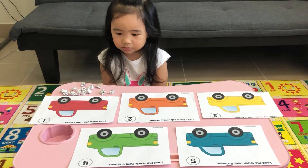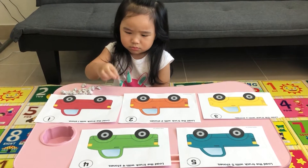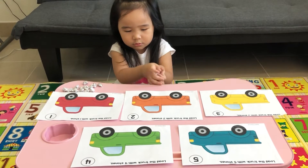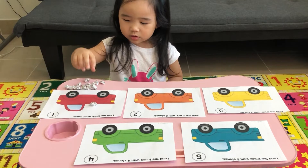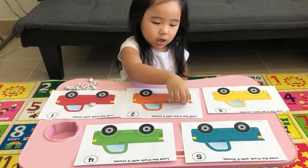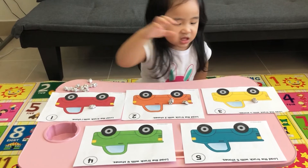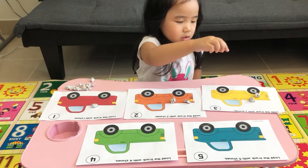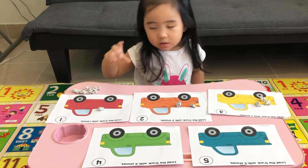Let's play load the truck number game. Sophie will load the truck with stones based on the number written on the truck. Let's start. What number is written on the red truck? One. It's one. Next, the orange one. One and two — two. What about the yellow one? Your favorite color? Three. Put three stones. One, two, three. Three stones.